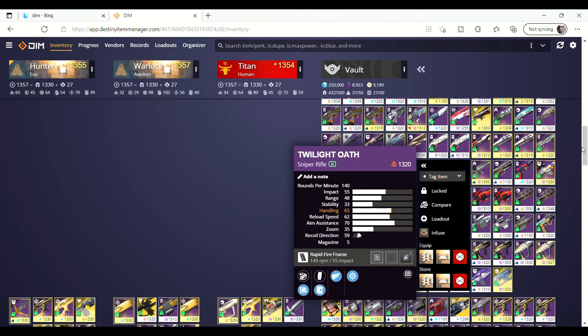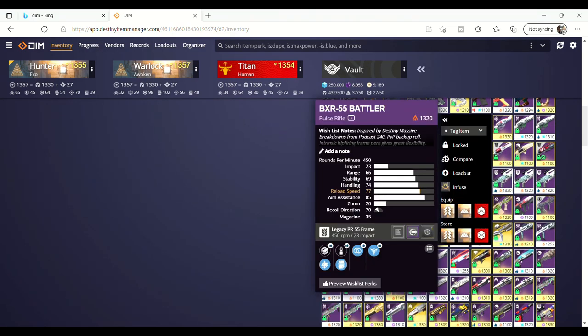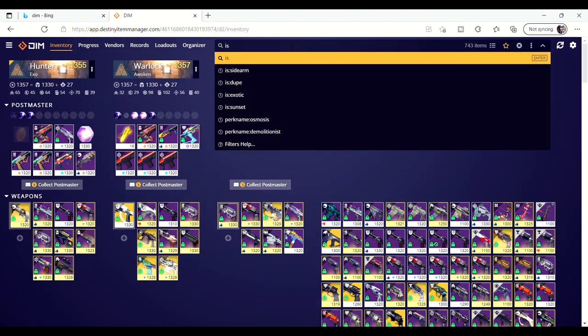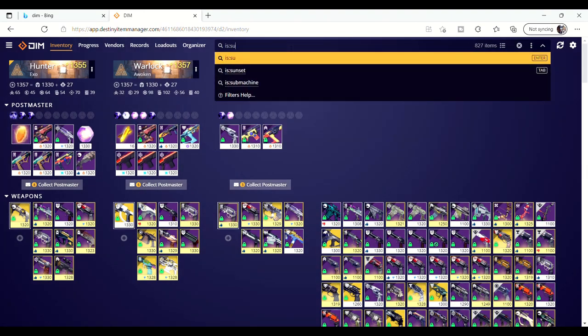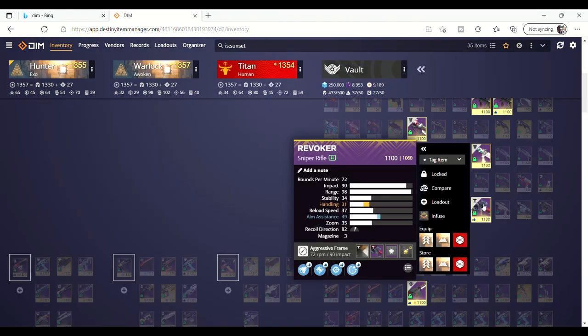Next, we've got some of the best keyword search terms you can use which will help to really narrow down what you can tidy up from your vault in an instant. By using the search term is:sunset, this will highlight all sunset items in your vault.